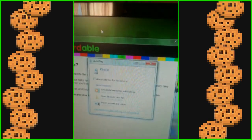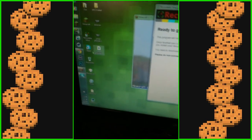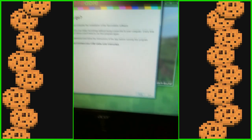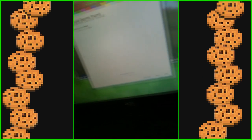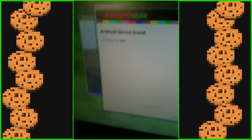So once you have your device plugged in, it's going to pop up on your computer. You open up the app and this is what you're going to see when you install it. You can press OK or just leave it. You can press X to close Recordable. Then click Next, and it's going to say 'Android device found.' If it's not found, you have to install the drivers — there will be a little tutorial for that.